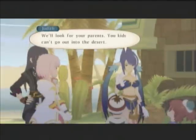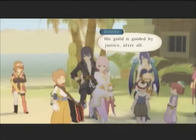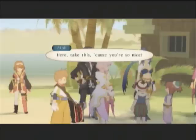Hey, big bro, are we going to look for mommy and daddy? No, you're not. If you kids go in the desert, you'll die for sure. Judith will look for your parents — you kids can't go out into the desert. I don't lie. You don't mind, do you, Carol? Nope, fine by me. You're surprisingly agreeable. His guild is guided by justice, after all.